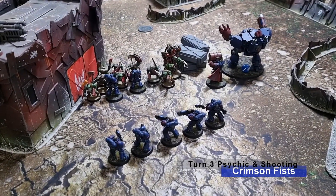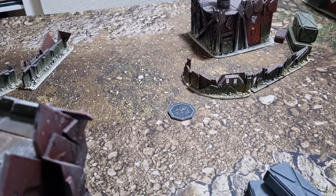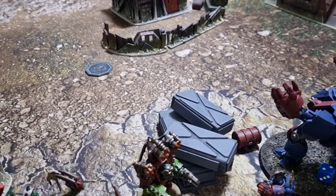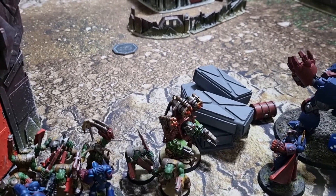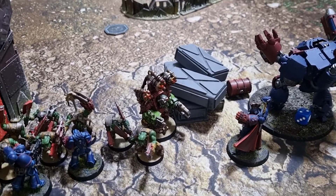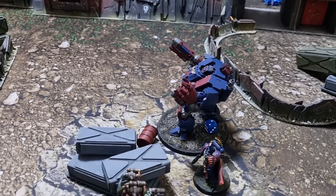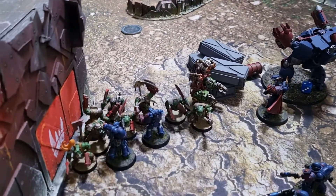Turn three shooting for the Crimson Fists. All the plasma from the Hellblasters fired overcharged into the Weird Boy — he has been evaporated. He had so much plasma in him he became a plasma cloud himself. The captain manoeuvred around to shoot at the Big Mech in Mega Armor but rolled a one — luckily Vicky hadn't overcharged, so no self-wound. The Dreadnought then fired all of its weaponry into the remaining boss knob and killed him, taking it out of combat.